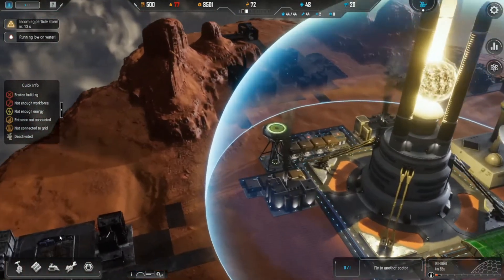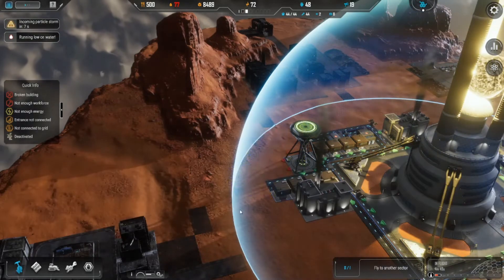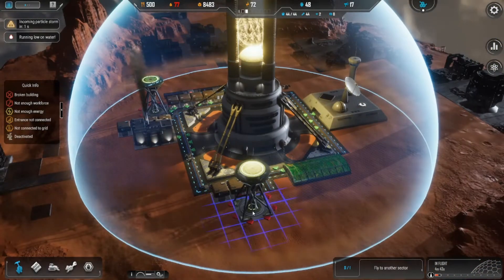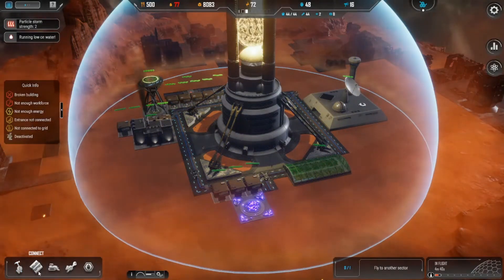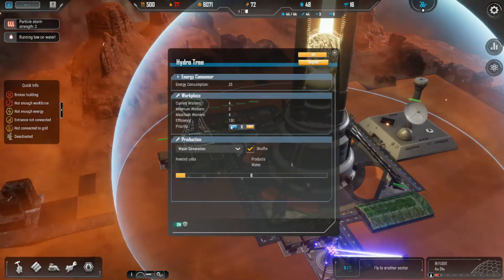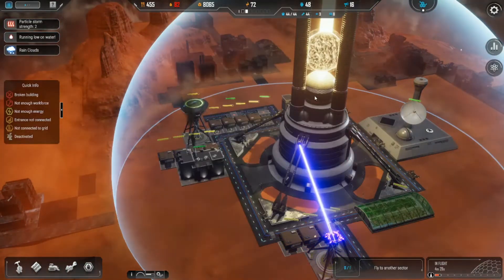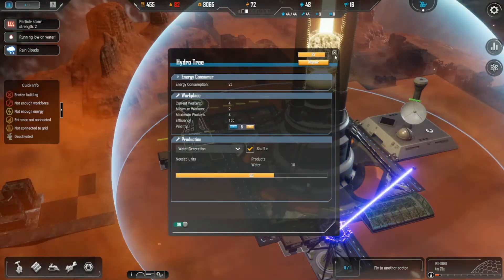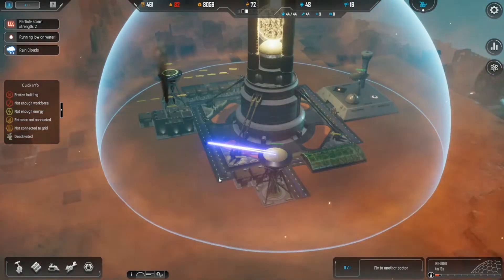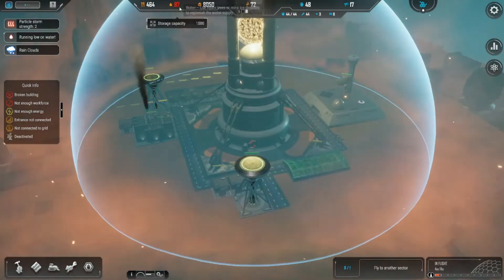Maybe turn that up a little bit, see if that helps. We might end up needing to build another water tower. Let's go ahead and do that. Resources — hydro tree. Should we place another hydro tree there? We'll do one here behind that set of houses, connect that guy there, and we're going to turn this back down. Put that at priority eight, this one at priority five. That should be good.